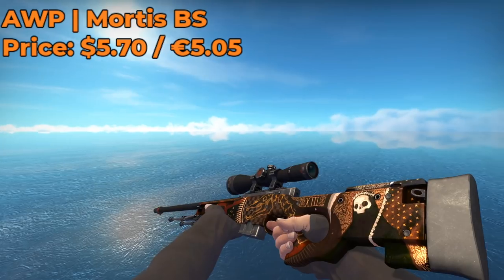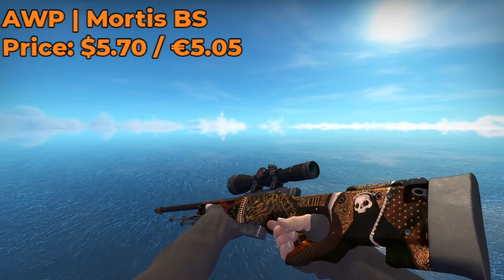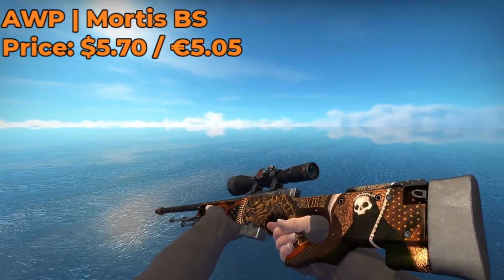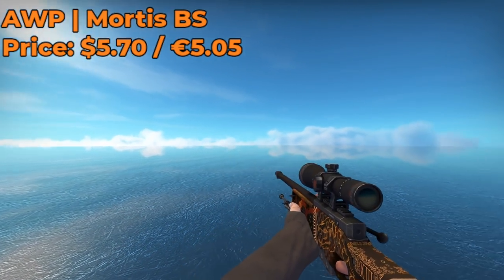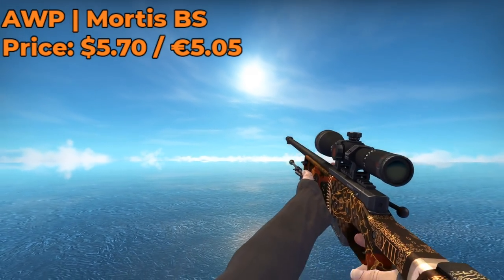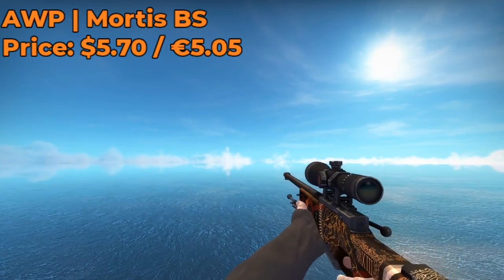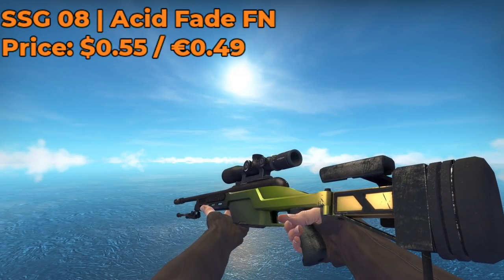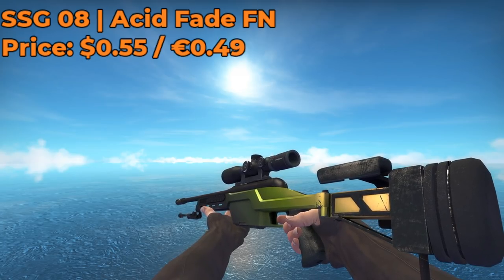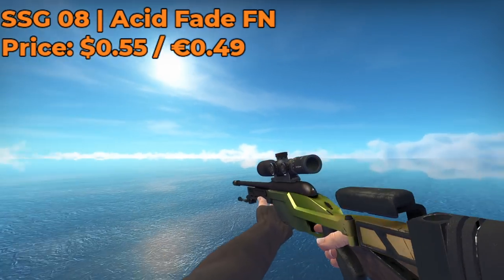For the AWP skin, I decided to go with the Mortis Battle Scarred. This skin costs around $5.64 on the Steam Market — you don't need to purchase a Factory New or Minimal Wear version of this skin. I think for the money and for the appearance, the Battle Scarred will do you just as fine. This is definitely one of the best cheap AWP skins in the game. For our SSG-08 skin, I decided to go with the Acid Fade Factory New, which costs $0.55 and is a very clean-looking skin.